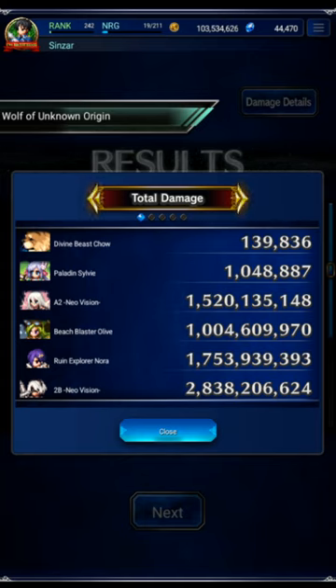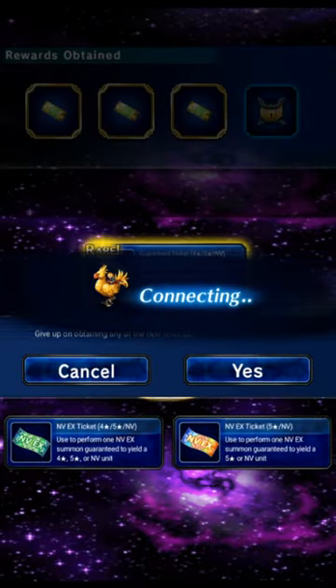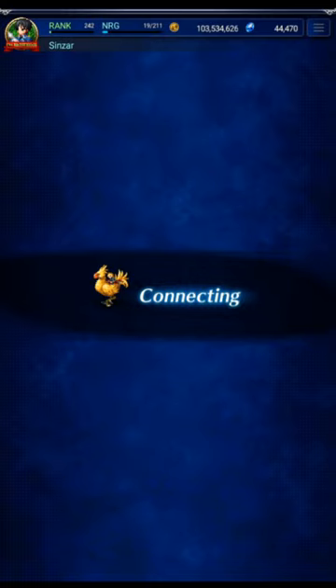2B is really good here with the modifier buffs from Nora, because Nora gives big modifier buffs to morale LBs and 2B gets to double dip on that — really nice. Nora herself is pretty good; she's only EX2 for me, so at EX3 she'd be doing better, but she's fine overall. Not the greatest damage dealer in Clash of Wills, just to be honest. Olive was mostly the breaker and a support chainer but did some damage. A2 is here as backup damage and fills morale. Getting green tickets basically every other clear, which is really cool.